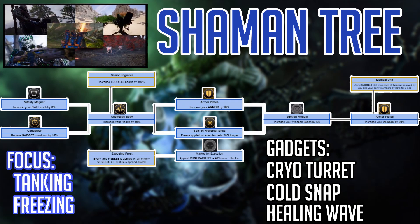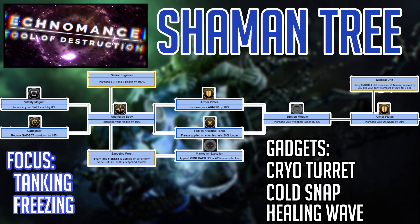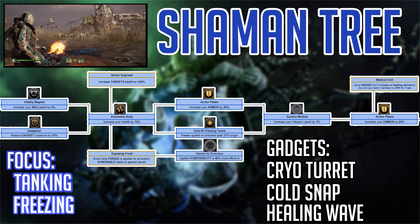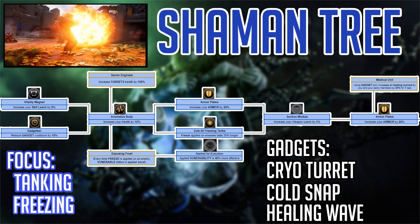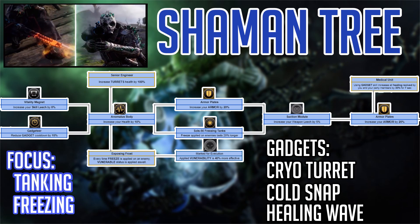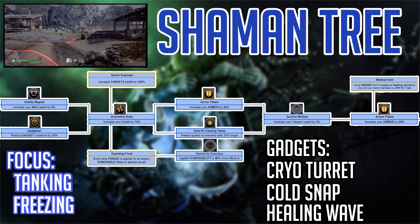Moving on, we have more Armor Plates and Sol's 56 Freezing Tanks, leading into a Suction Module, which increases Weapon Leash by 5%. Another Armor Plate leads to another Keystone skill — Medical Unit — where using a gadget will increase all healing received by you and your party members by 30% for 7 seconds.